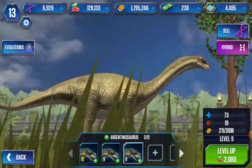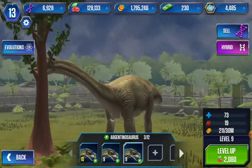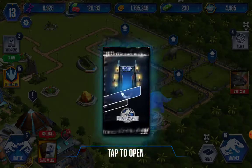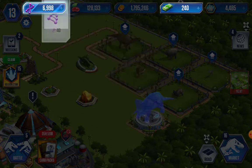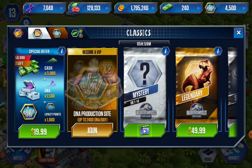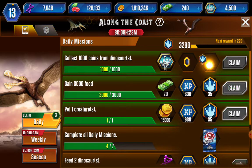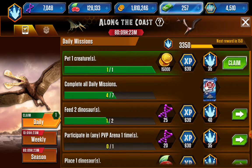And for my last creature in the park, I have an Argentinosaurus. And he's pretty cool. He's chunky. Let's collect something out of the card pack. Money, DNA, DNA, DNA. Okay, collect. And claim. Claim. Claim. Claim and claim.